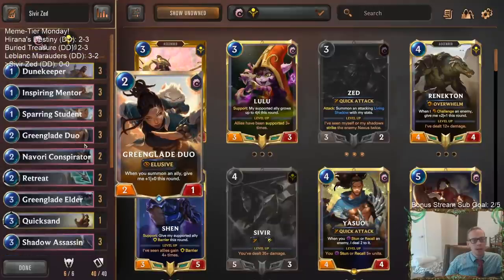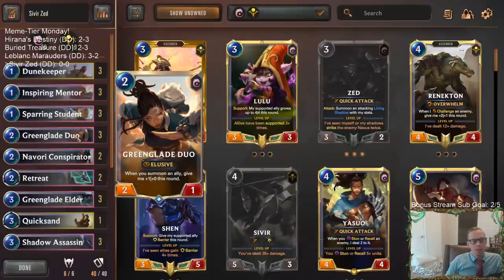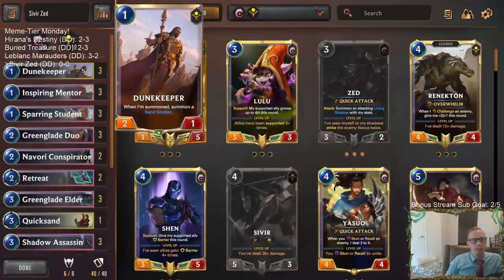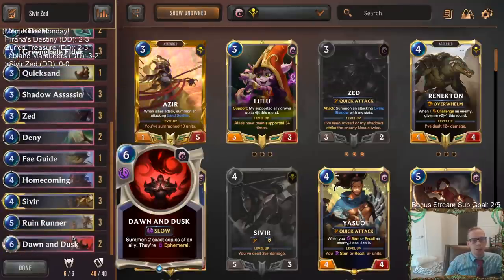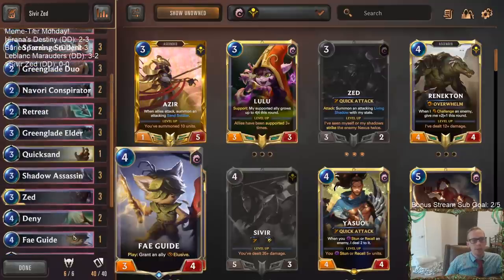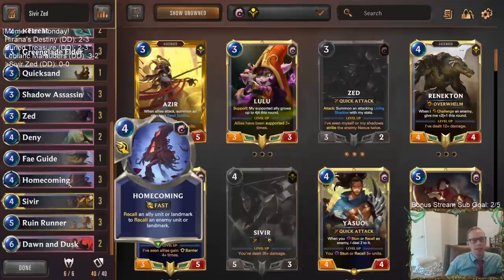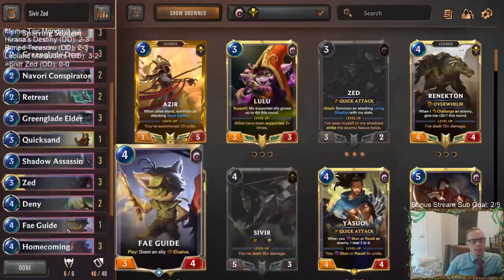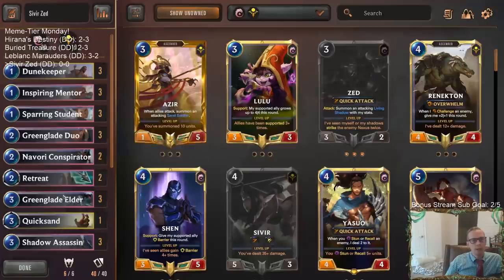We've got Sparring Student and Greenglade Duo early on, so whenever we're summoning our allies we're giving these things +1/+1 or +1/+0 accordingly. We have lots of ways to summon allies with not very much mana - Dune Keeper gets you two allies for one mana, whenever Zed attacks it puts another ally into play, and Dawn and Dusk can help us go wide as well. We have Homecomings for interaction and Retreat Return which is awesome with Greenglade Elder.